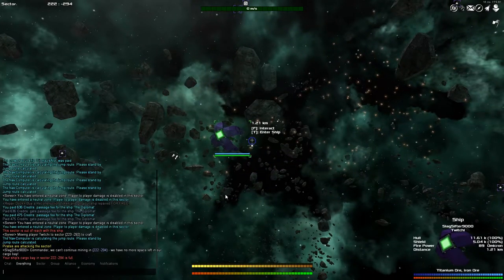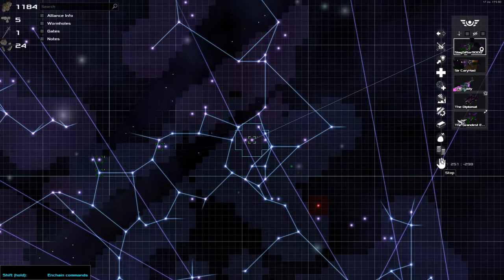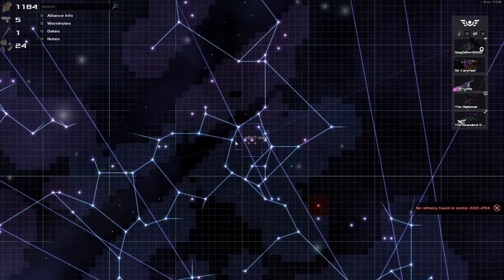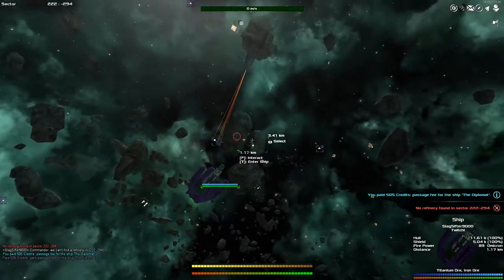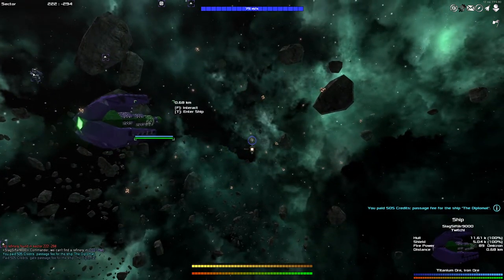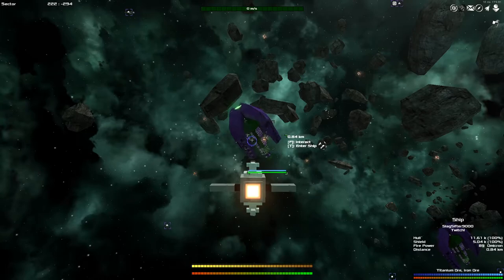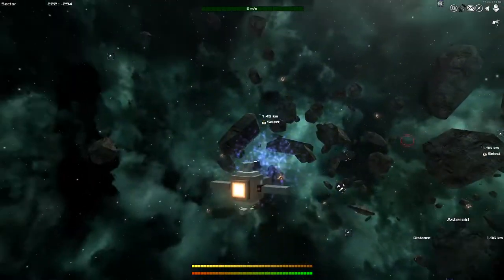We just had a notification saying the cargo bay in this ship is full. Let's go over to the Slag Sifter and tell it to stop, then we need to refine ores. Is there anything here to refine ores with? Nothing found — let's look for a refinery. Resource depot — there's the one we need. Let's tell it to do a double jump and then refine. Watch him go — it's taking a while to turn. Look at all this iron just drifting about that I can't pick up — I can't refine this stuff, it's only the pre-refined stuff that the R lasers give. Stop, jump, refine — much better, there we go. I know how to play this game.